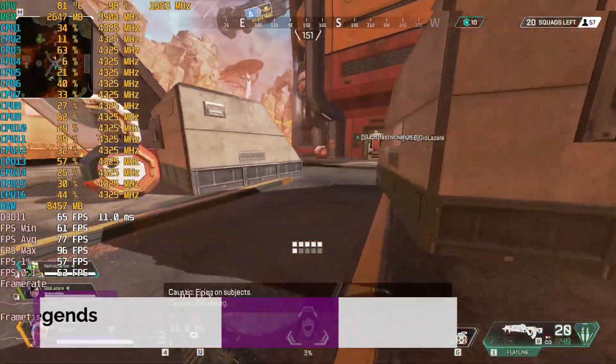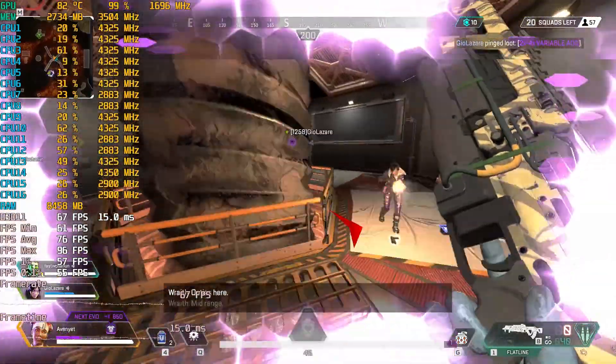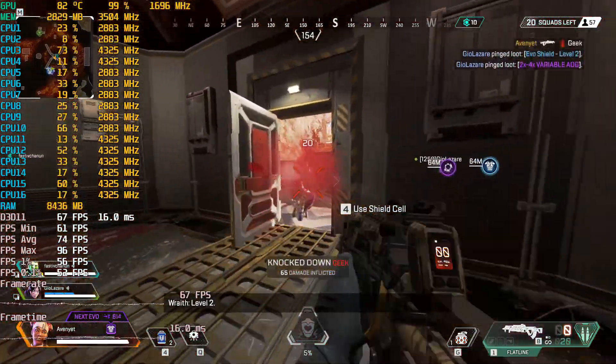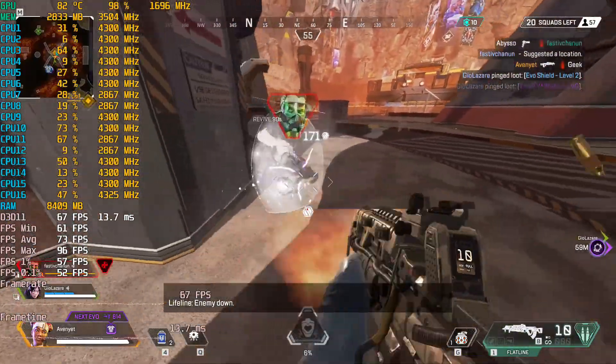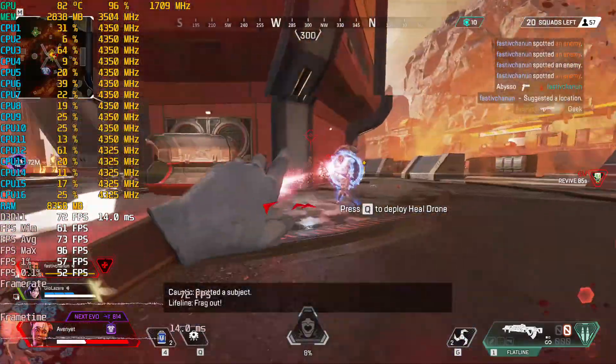Sticking with Battle Royale games, how about Apex Legends? This is running on everything turned down to low, and it runs perfectly fine. Newer seasons are a little bit more intense but it shouldn't make much difference. We're getting an average around 73 FPS at 1080p and it's absolutely fine.